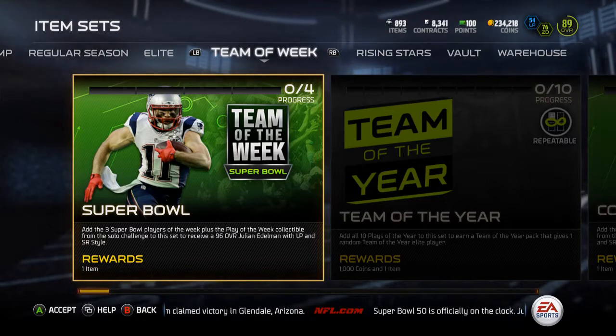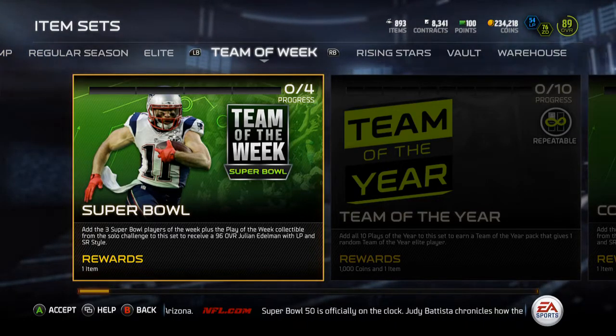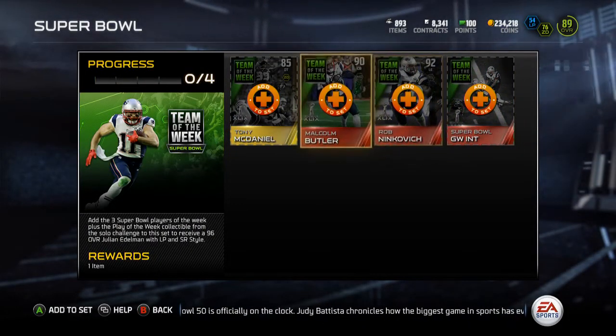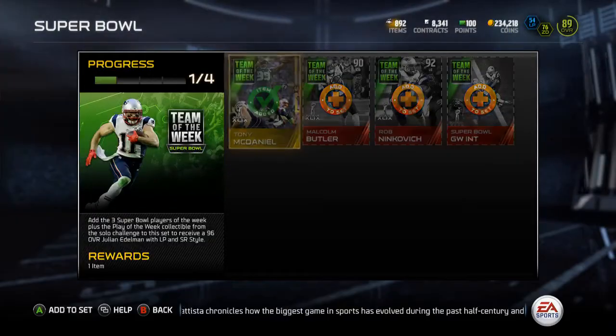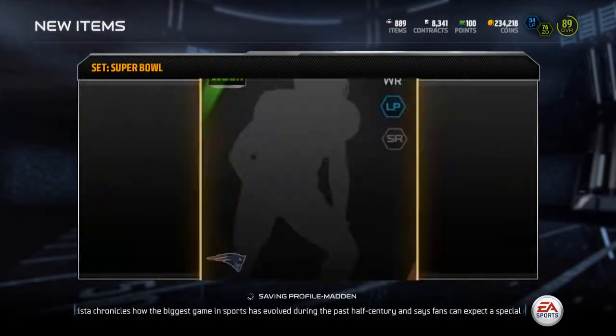Yo guys, what is up? It is Nick, and I'm going to be finishing up the Julian Edelman Super Bowl card. If this wasn't for a Patriot, I probably wouldn't do it this early, but I decided I picked up the Malcolm Butler, Ninkovich, and Tony Daniel for like 180k — so not too bad. We'll throw these guys in and get the Julian Edelman.